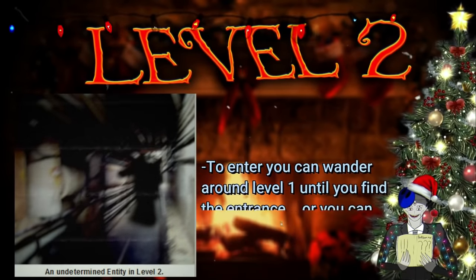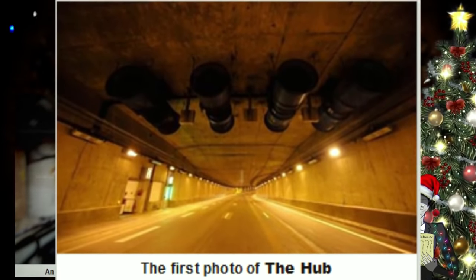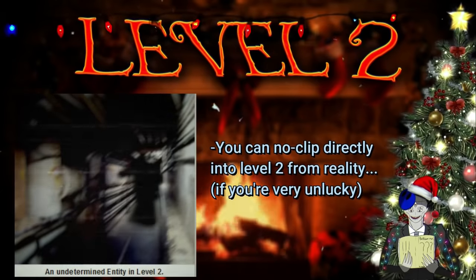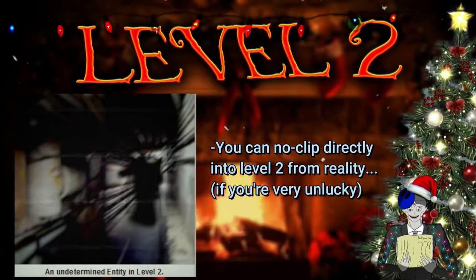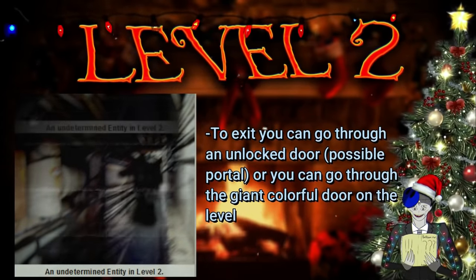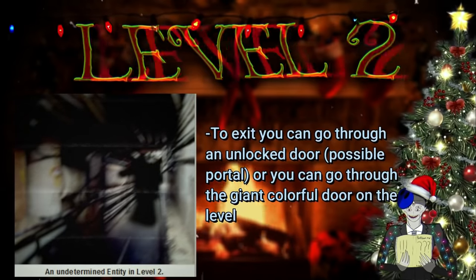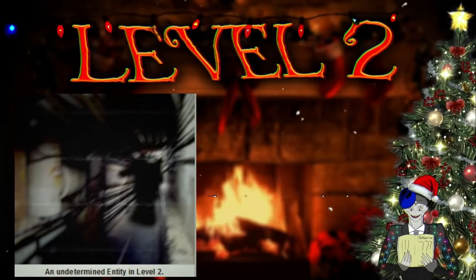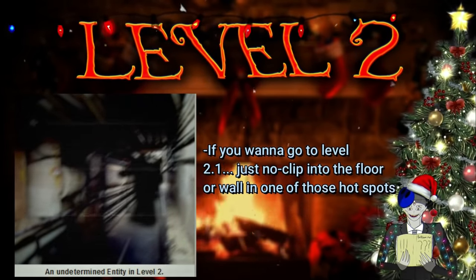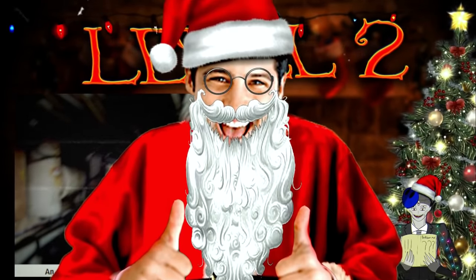To enter level 2, you can wander around level 1 until you find the entrance, or you can access it from the Hub. Level 2 can also be accessed directly from reality, but it would definitely be the worst one out of the first three levels to land in. To exit level 2, you can go through an unlocked door and it might lead to the next level or sometimes back to level 1. The most common exit is a huge multicolored door somewhere on the level that leads to level 283. If you want to go to sub-level 2.1, you can noclip through the floor or wall in one of those extremely hot areas.